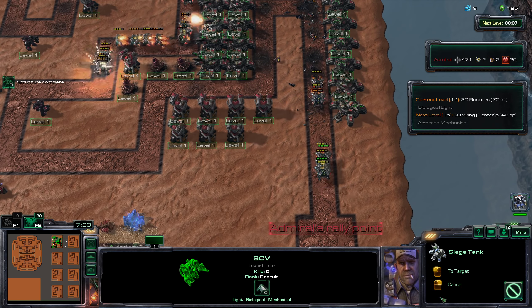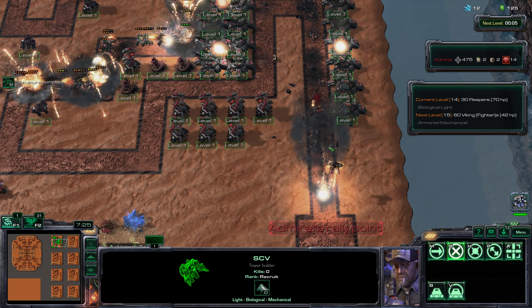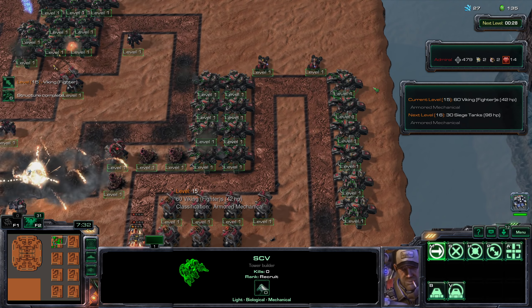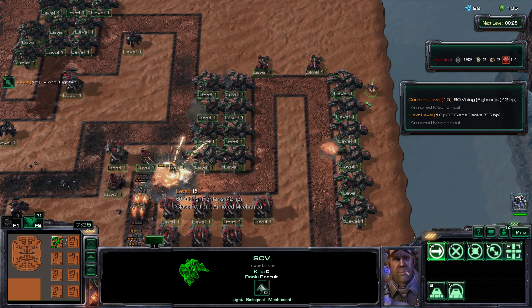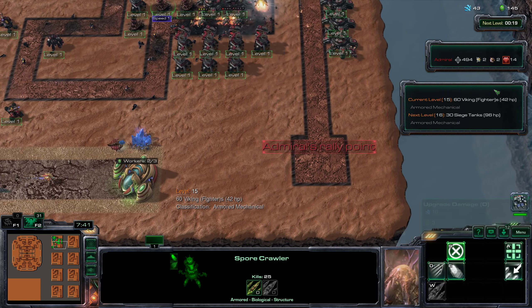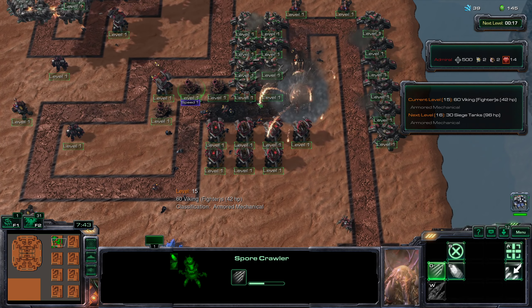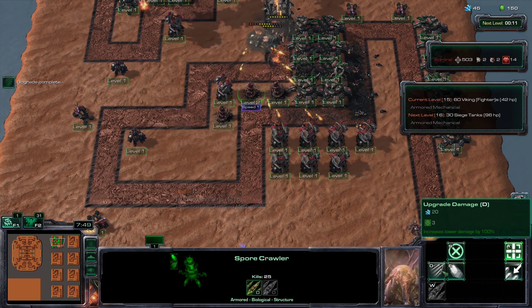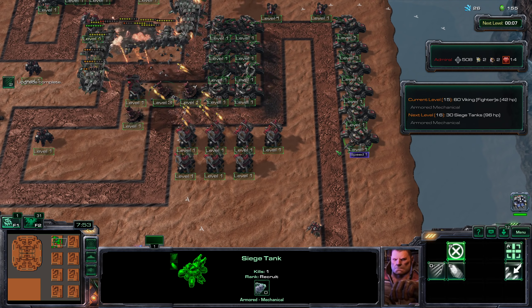Squeezing in a few extra siege tanks. Surprisingly unfortunate there - the siege tanks' automatic targeting focused on the new wave instead of the existing wave, which is why so many of the reapers were able to sneak through. We do have 20 lives so losing 6 will be fine, but we should have lost 0.